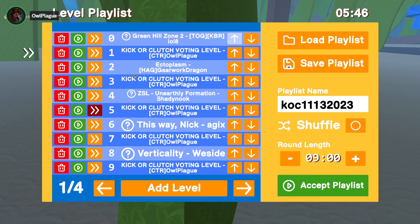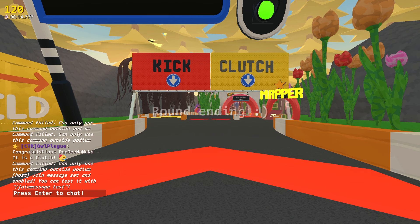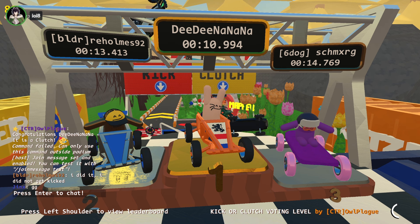Hey everyone, al here for another episode of Kicker Clutch. Tonight is a US edition. I am joined by my friends fred, hey; justamaki, hey yeah; kerncob, hello; lighter, hi. Up next is Critter Swamp by wombat. I've really been enjoying wombat maps lately — they're good. That is a very fitting name.